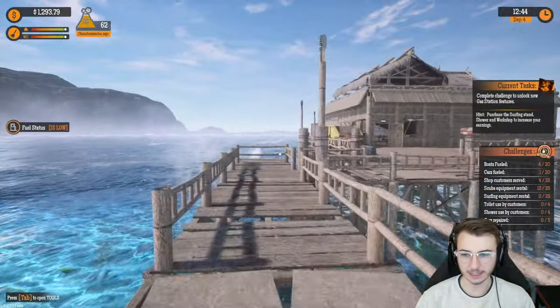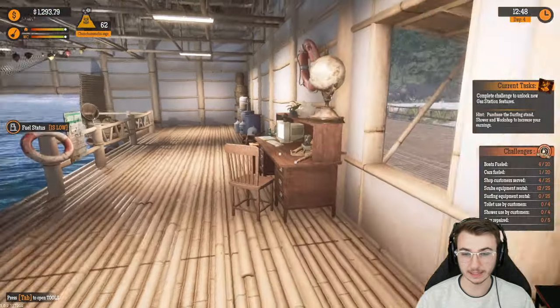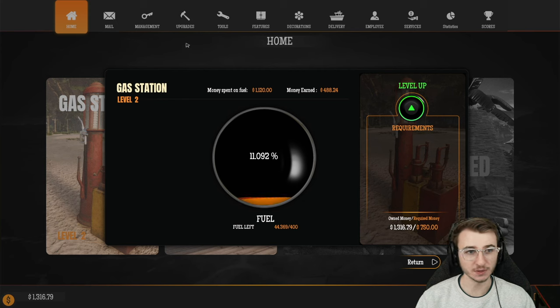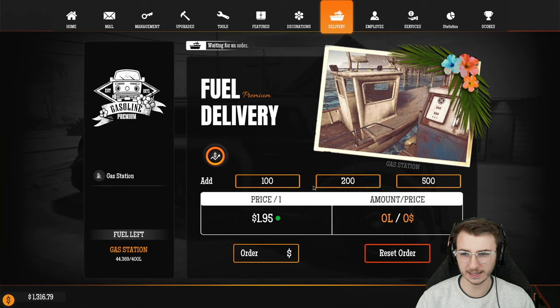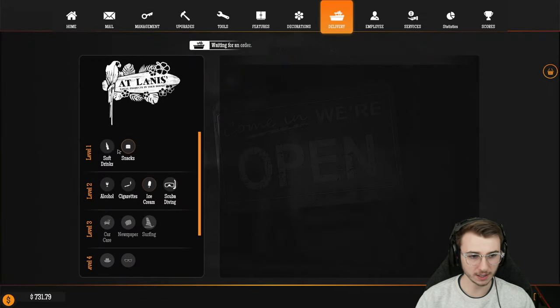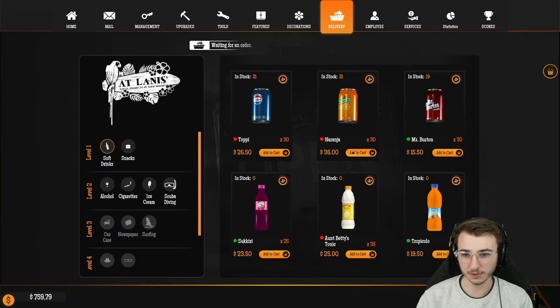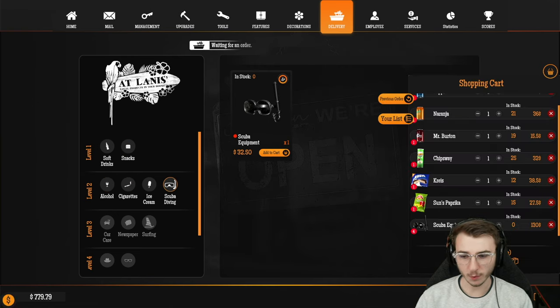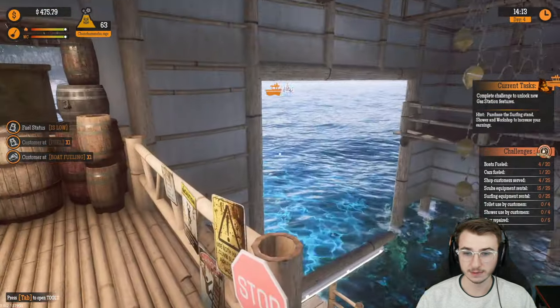Let's use the other computer to order some more supplies for inside the gas station and some more scuba gear. Fuel is not good — we're sitting at 11%. Let's order 300 liters — I don't want to get too much gas. Back into delivery products. We can do more products as well. We were just doing Pepis, Naranja, and Mr. Burton. We could get alcohol, cigarettes, and ice cream now. We'll get four more things of scuba gear.